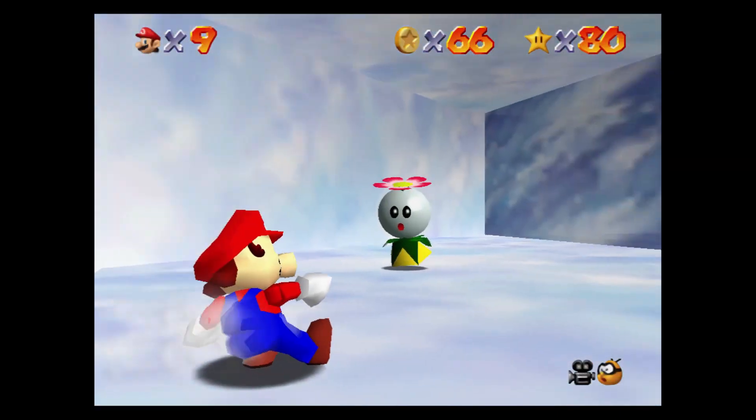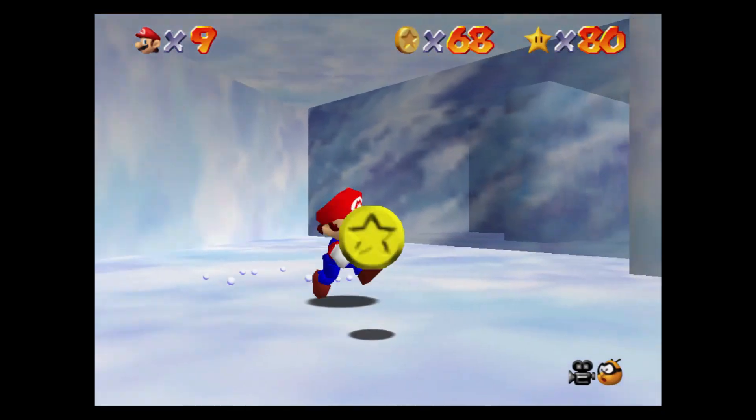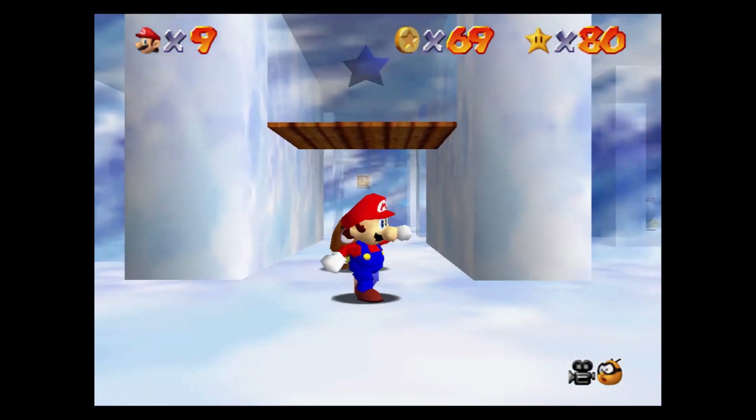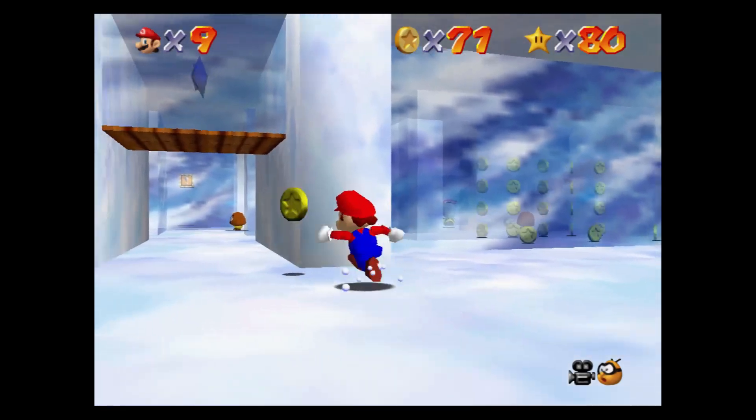In the igloo, go around and defeat all the enemies, then go to the top right area and backflip up to the top of the area with the vanish cap. Drop down and then head towards the bottom right area and collect the last of the coins that are in the glass.